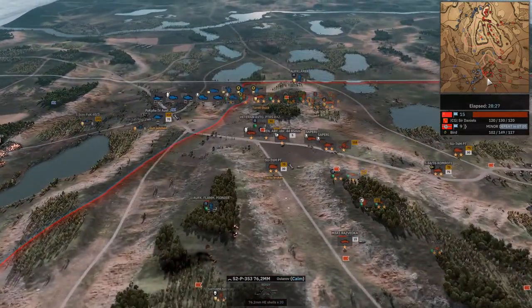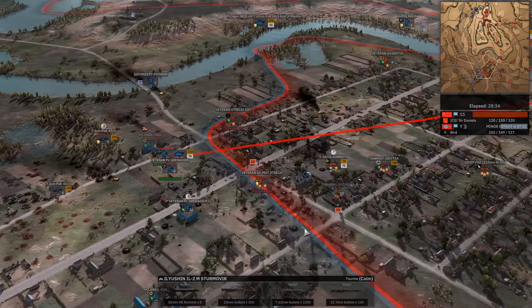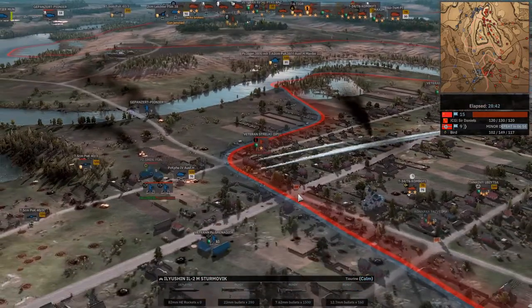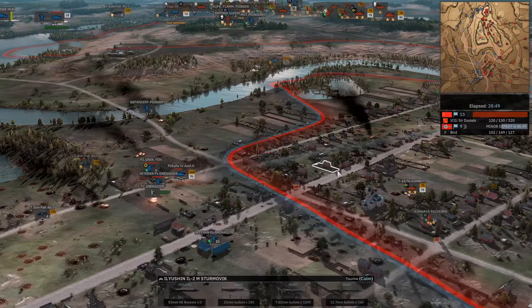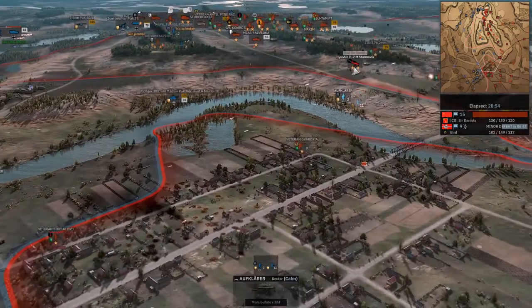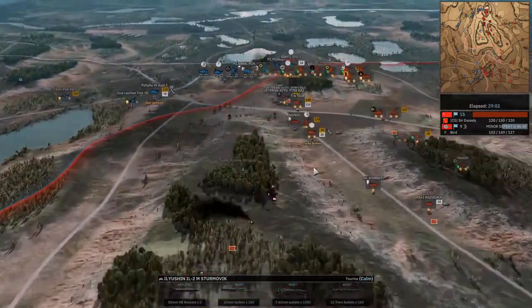That's true. But whenever someone says 'the possibility,' it's kind of like — yes, technically Bird could wait until Sir Daniels has a heart attack, but I don't know that that's going to happen here. Sir Daniels has been definitely using his air power sufficiently. Not doing anything too crazy on the Panzer IV, which is pretty good for Bird. Sir Daniels with just a few defensive units down south — it's just enough to hold on to these two flags.